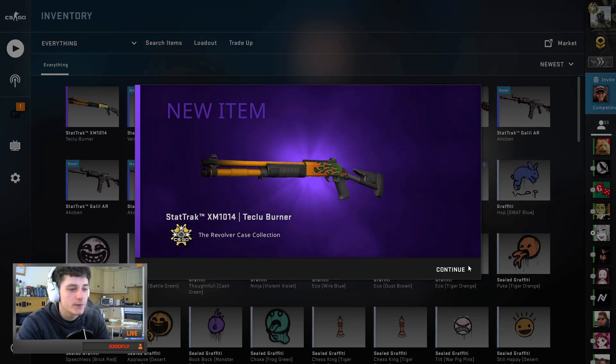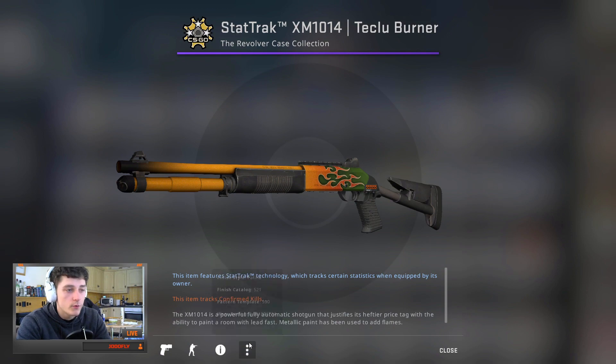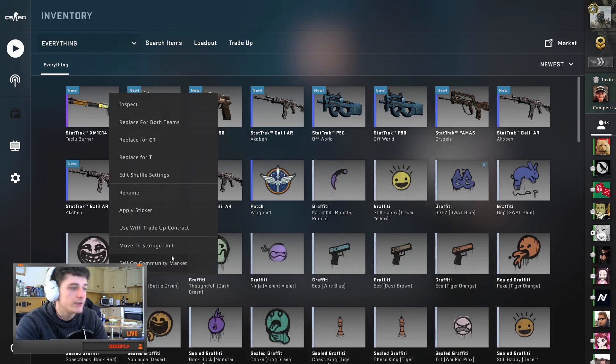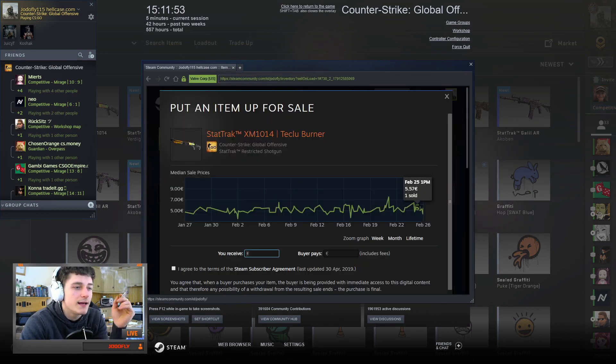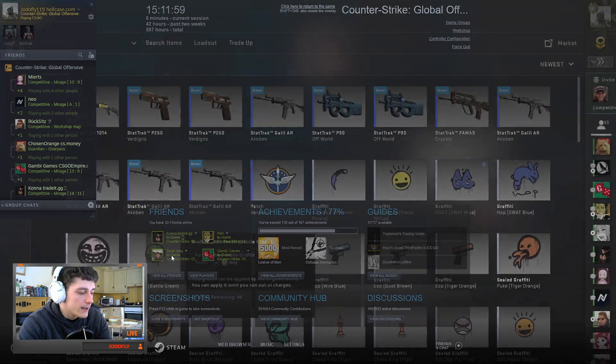We're going for the Lucky Puff SG or the Power Loader in minimum wear. We got the Technical Burner — it's minimum wear too, with quite a low float, so we might be able to get a little premium compared to the usual minimum wear price. But that was an absolute rip with them going for about a fiver.